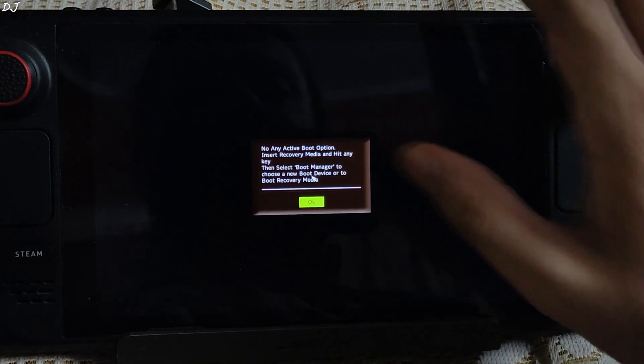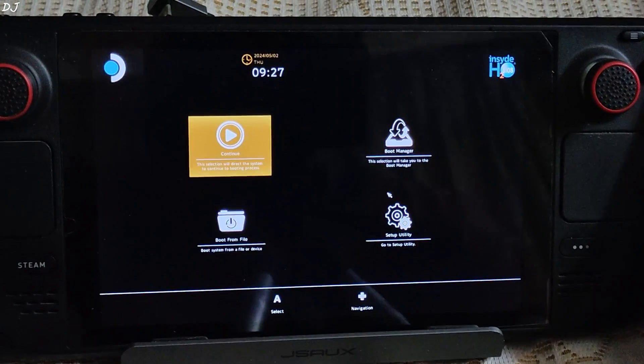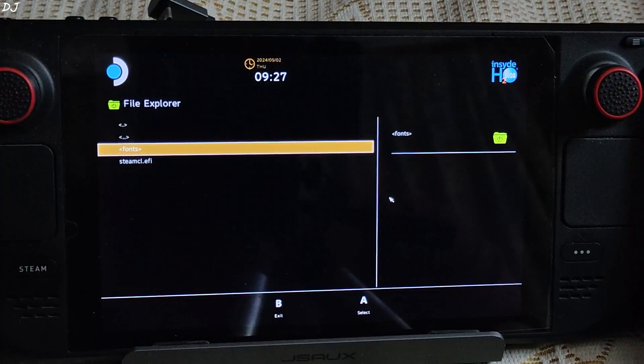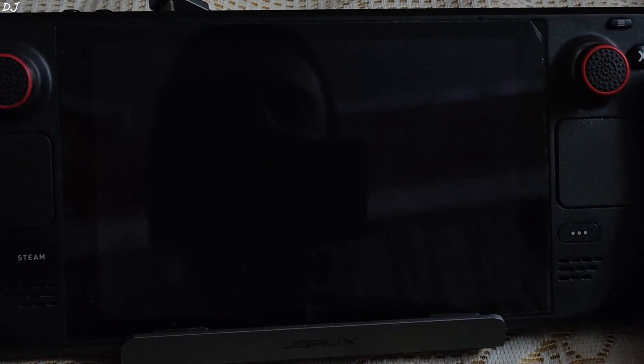We can ignore the 'no active boot option' warning. Select 'Boot from File', then select the first option, then EFI, then SteamOS, and finally select steamcl.efi. This will boot us into SteamOS.